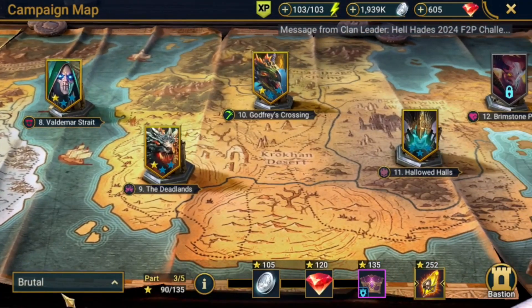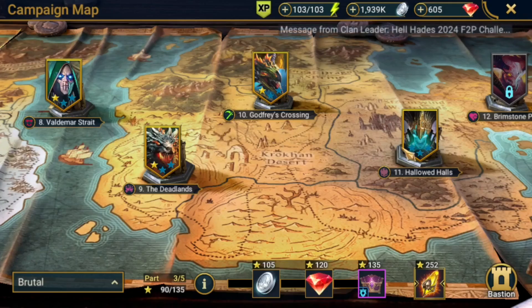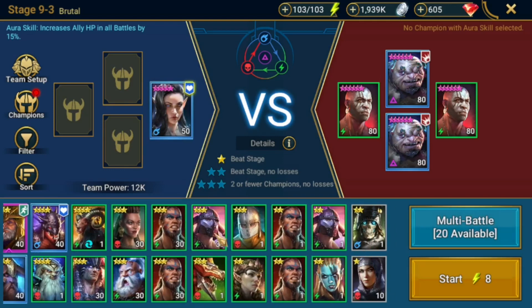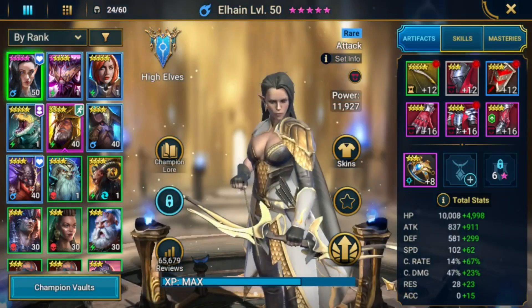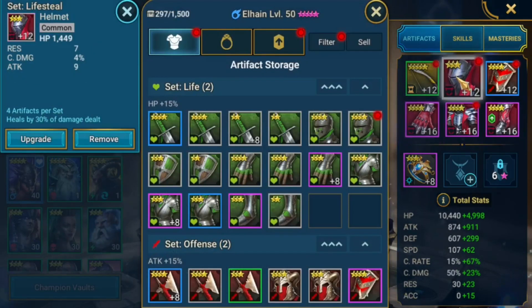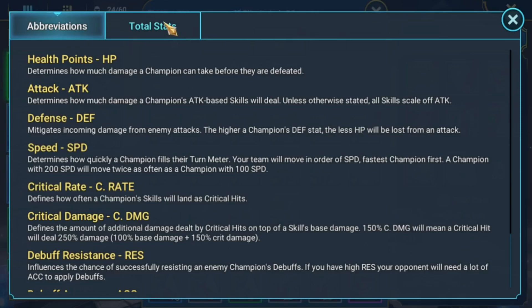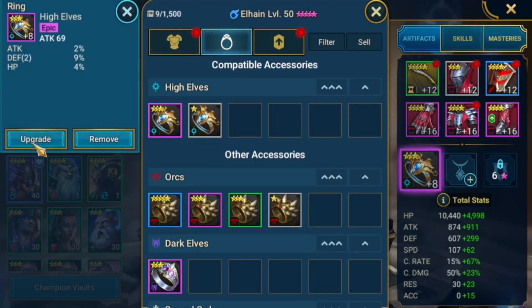In terms of progression, we were able to reach Chapter 11, but it was kind of difficult for the five-star Elaine so we weren't stressing out on that one. Elaine's build is the starter lifesteal set with a three-star piece, a pretty random five-star piece, and 82 crit rate, 169 speed, and 1700 attack — attacks are pretty bad.